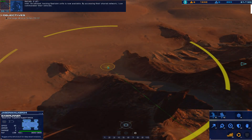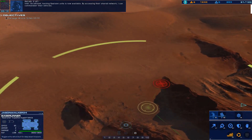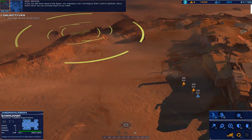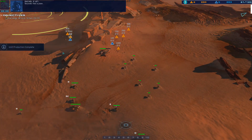Be advised — hacking Galseon units is now available. By accessing their shared network, I can commandeer their vehicles. If you can get them aboard the Capisi, our engineers can reconfigure their control systems. Once that's done, we can allocate them to our fleet.